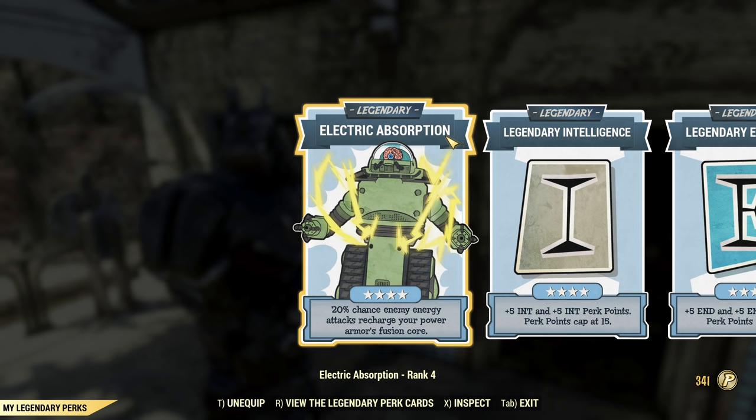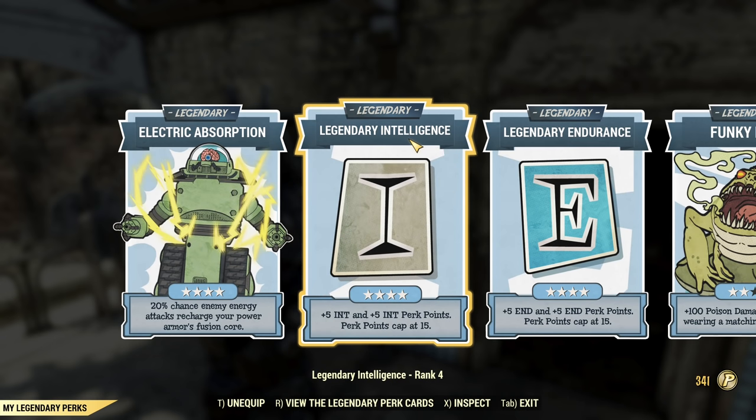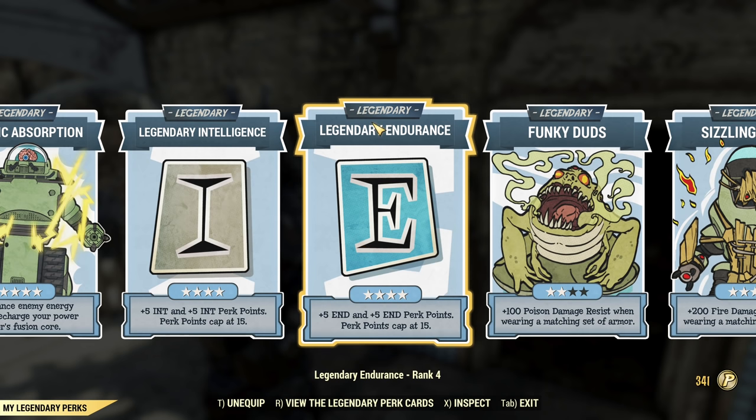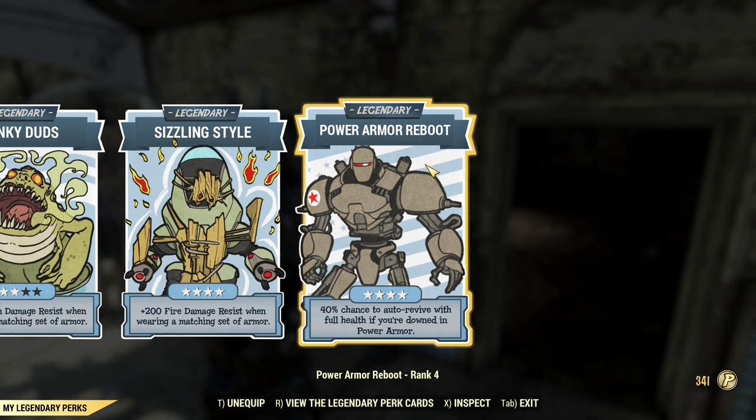Electric Absorption is the first I would recommend to max out for this build. Second one, Funky Duds — I would recommend taking at least one rank of that. It's very useful to reduce your accidental deaths. After that you're pretty much free to go whatever you need. I have Legendary Intelligence, Legendary Endurance to boost my SPECIAL, Sizzling Style to reduce fire damage taken, and Power Armor Reboot in case I somehow die.